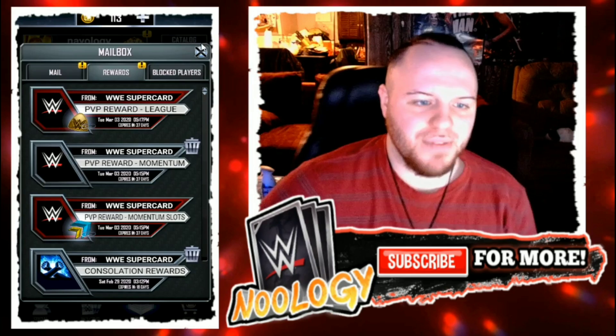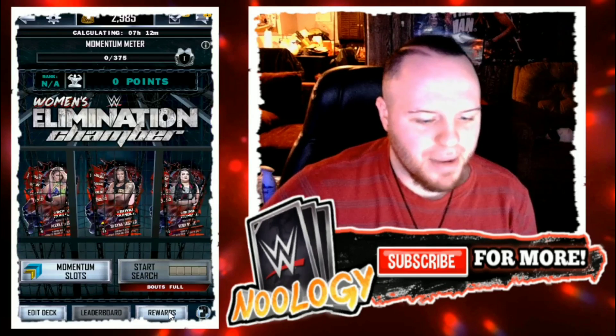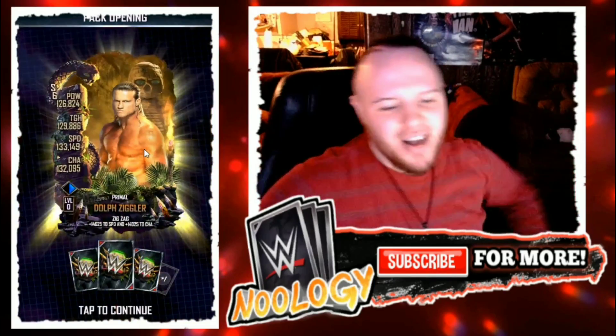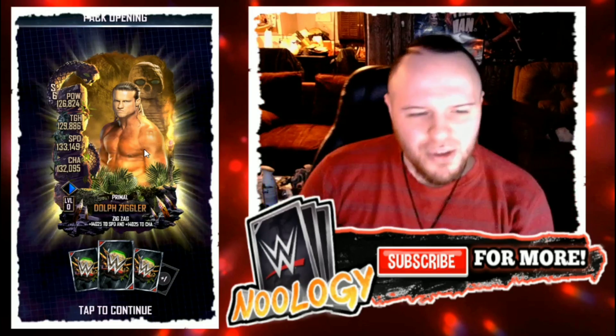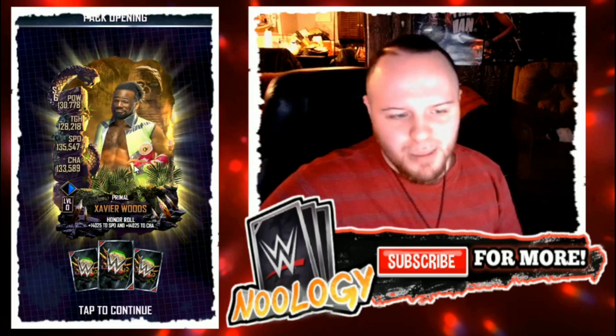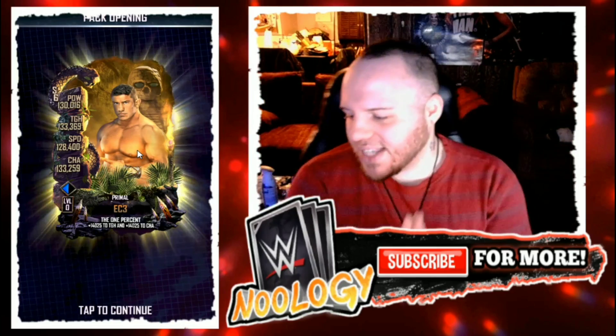Let's wrap the video up with Naology's giant platinum league pack and hopefully end on a good note by scoring her a Royal Rumble card. Are you guys ready to eat some spaghetti? Three, two, one. It's not looking like it — but wait, I pulled Dolph Ziggler, and I have to sing it: he's here to show the world! All primals after that though — Xavier Woods, Primal Tony Nese, Primal Cedric Alexander, and EC3 to close it out. Pretty crappy pack overall.